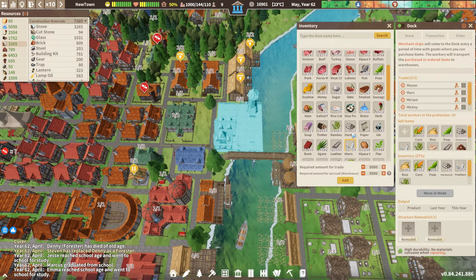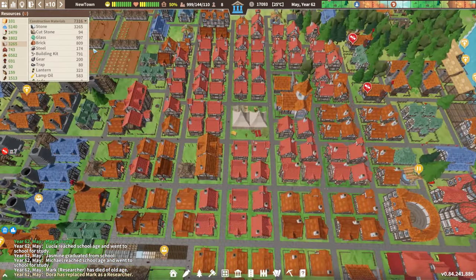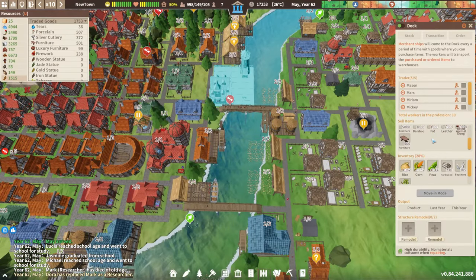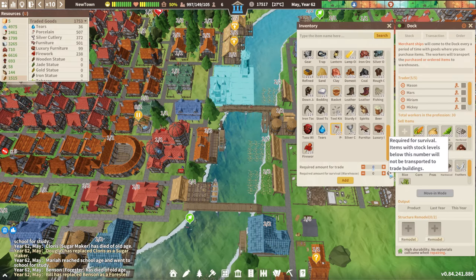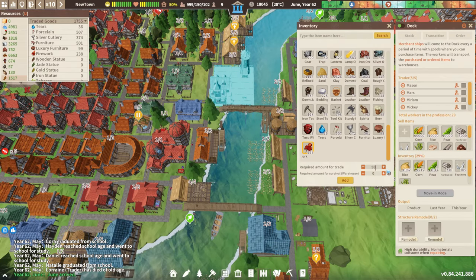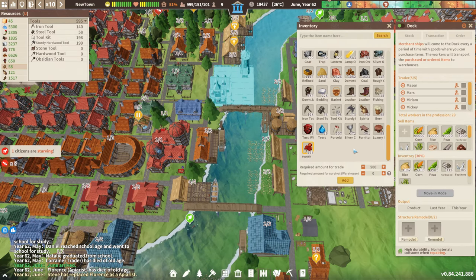We already have feathers being sold. Don't really have a lot of one type of food. Do I have porcelain going? I do not. Porcelain we do not need, so we're going to do 500 of that. Fireworks going to 500. Tiers — I think we need those for something. We'll do 50 of those.